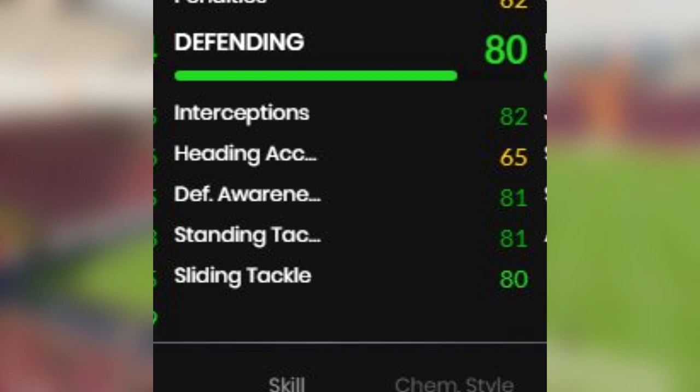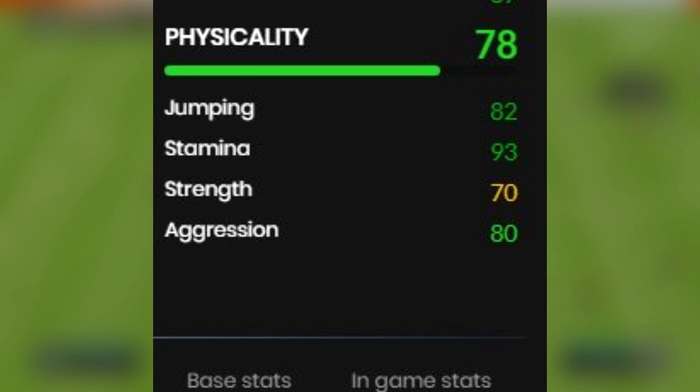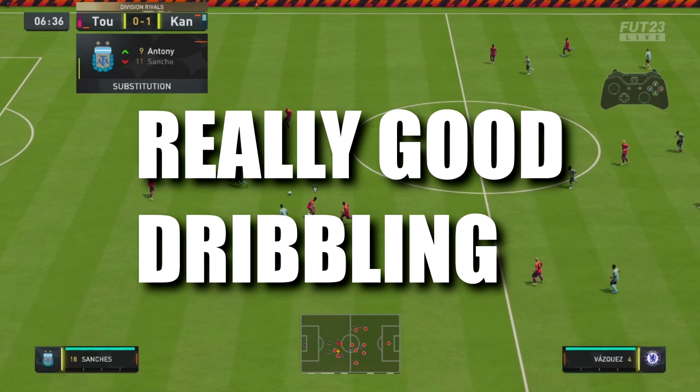Now let's move on to his defending: 80 overall, 82 interceptions, 81 defensive awareness and stand tackle, 80 sliding tackle. Last but not least, we have his physicality: 78 overall, 82 jumping, 93 stamina, 70 strength, and 80 aggression.